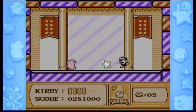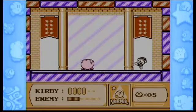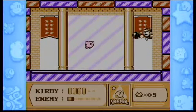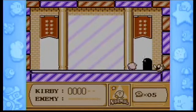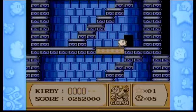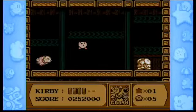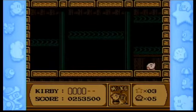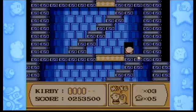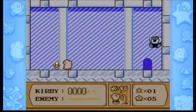I believe that this is our boss rush stage, and this is pretty much just the Poppy Bros fight from Dreamland 1, so that's actually pretty neat. Later in this level there is a single level that is pretty much a copy and paste of Green Greens from Dreamland. This is our boss rush stage, which is pretty good. The idea here is just to use the power-ups you have to kill things.